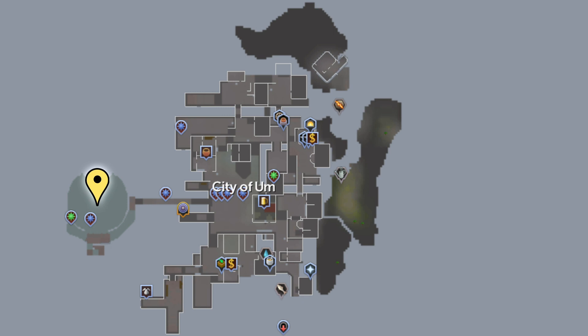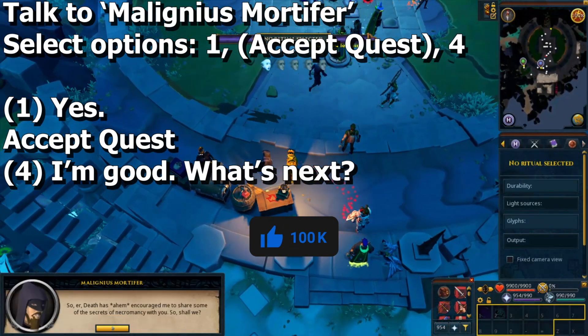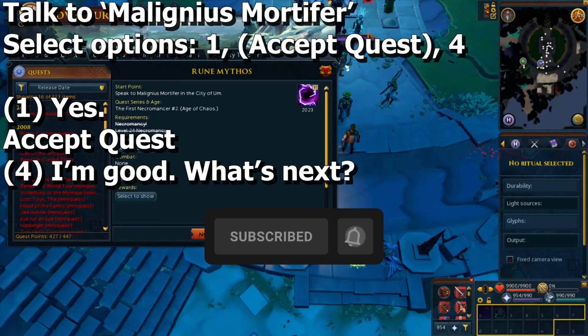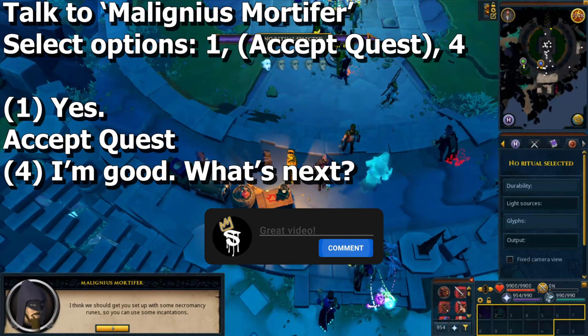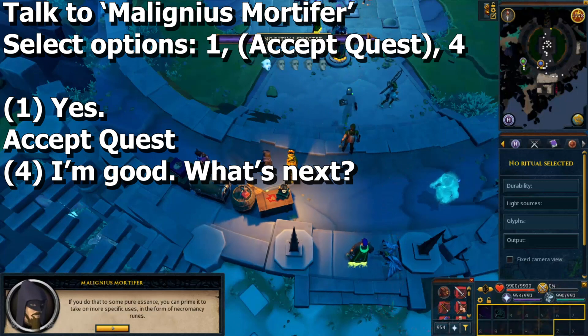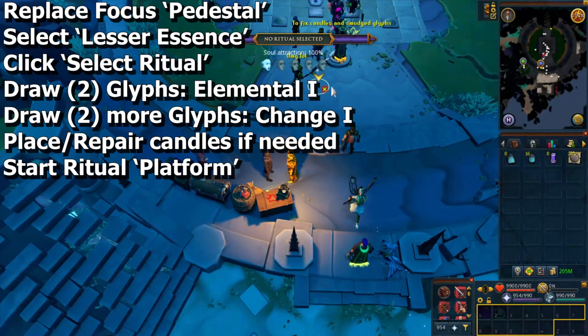To start, go to a ritual site in the city of Alm. The easiest way to get there would be to use the Draynor Village lodestone, then go through the portal just a few steps north of it. Speak to Malignia south of the ritual site, select option one to accept the quest.